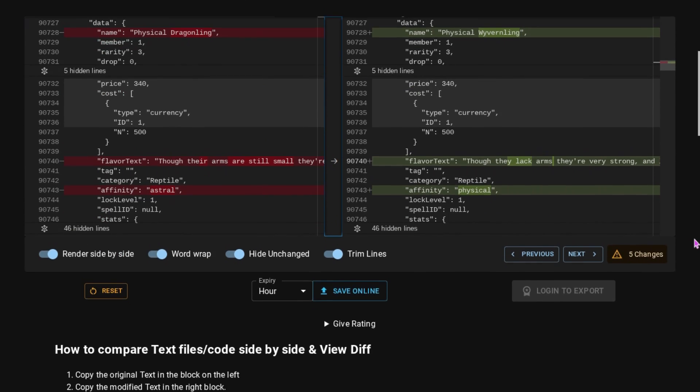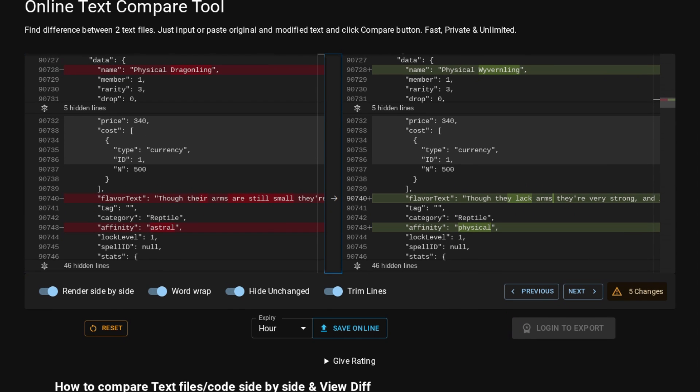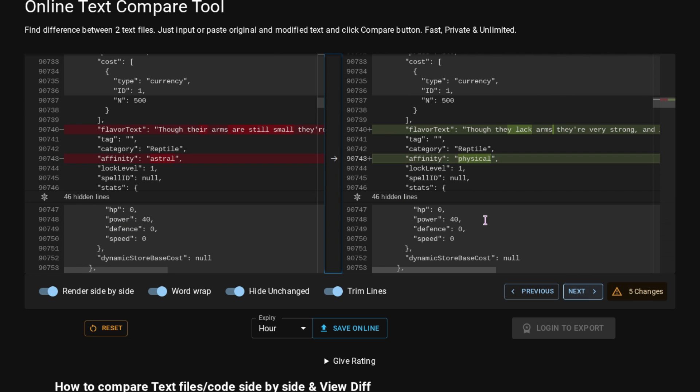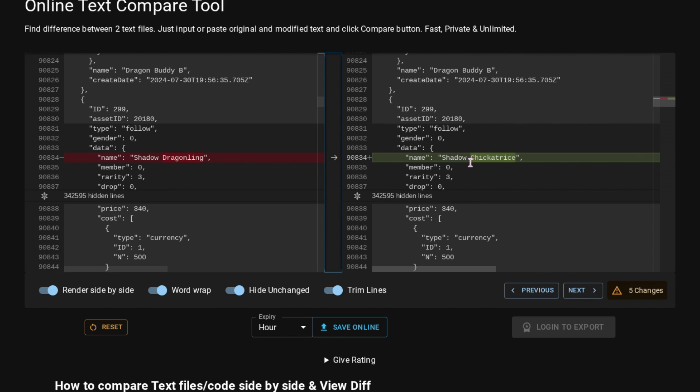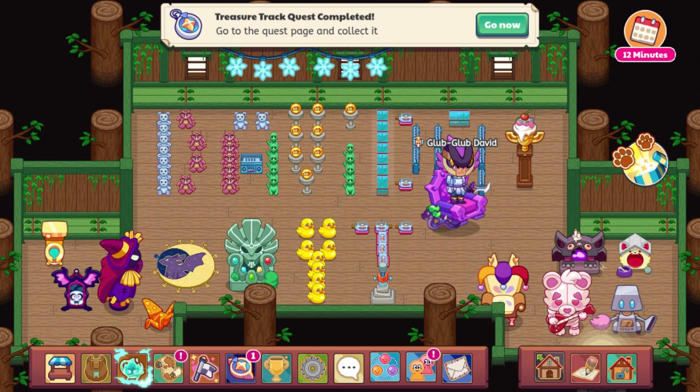The Physical Dragon's Affinity — the element that it's associated with — was changed from astral to physical. It makes a lot more sense for it to be physical. Also, the Astral Dragon's Affinity was updated from physical to astral, so I guess they probably just got the Astral and Physical Dragon's Affinity mixed up. And finally, the Shadow Dragonling was changed to be called the Shadow Chickatrice, which is kind of an odd name. But those are really all of the updates that have happened over the past two weeks.